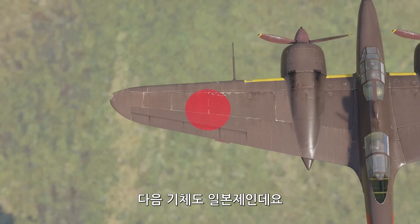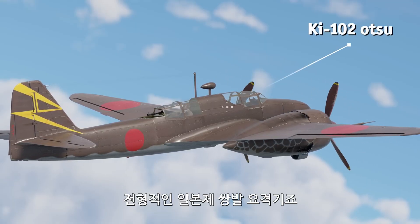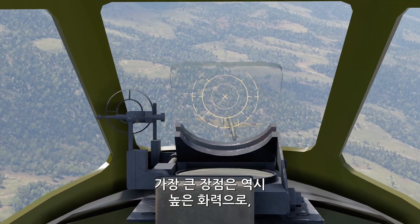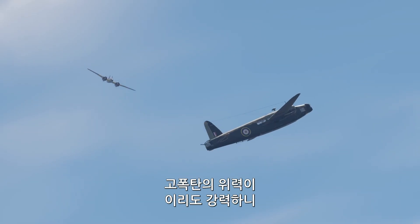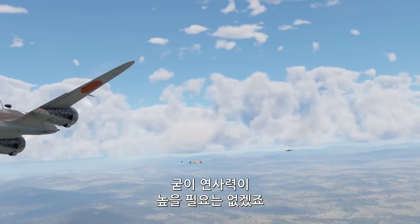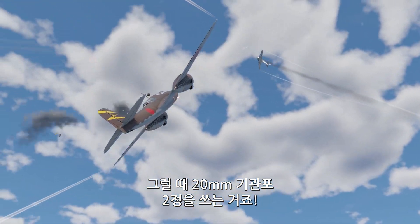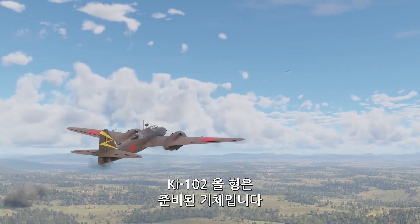The next aircraft was also designed in Japan. This is the KI-102 Otsu, a classic Japanese twin-engine interceptor. It has a good climb rate and a decent max speed, but the main selling point of this particular bird is its firepower. It's equipped with a 57mm cannon that has a slow fire rate, but whether you fire slowly or not hardly ever matters when you get HE rounds that are this powerful. Just keep in mind that the gun also lacks velocity, which makes it tricky to use against fast-moving targets, but that's what your two additional 20mm cannons are for. The KI-102 Otsu is ready for everything!